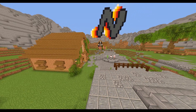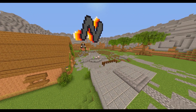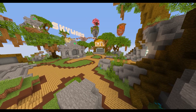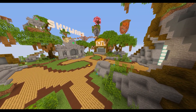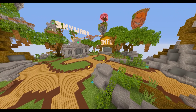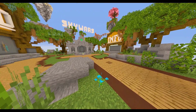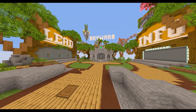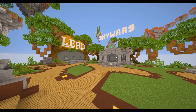Next I wanted to make a skywars server and a practice server where you can just PvP with no score advantages, levels, or anything — just used to practice PvP. For the skywars lobby I downloaded the Hypixel skywars lobby schematic because every other lobby I found looked like it was made by a five-year-old. I found a plugin and watched a video on how to set it up, got the schematic, and made a skywars map.